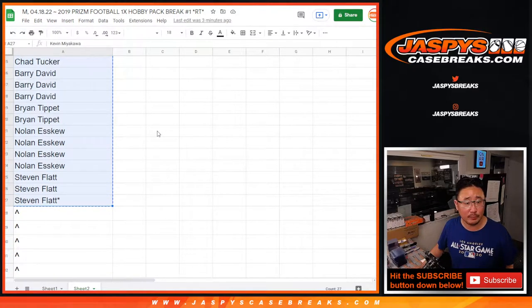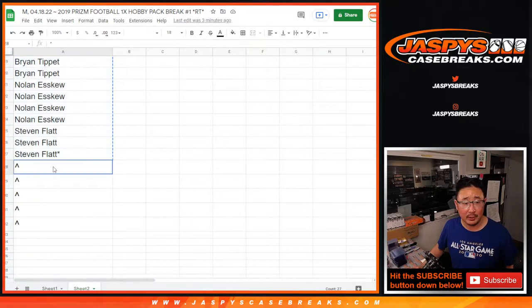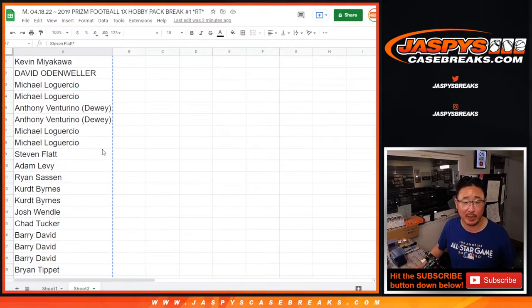We only sold 27 spots outright and we're giving away these five spots here. We've got to do two more of these packs to knock out the break. And we're going to do the same deal — the five spot giveaway within the break.